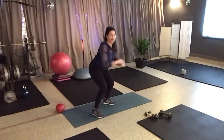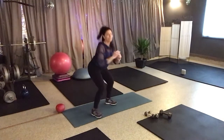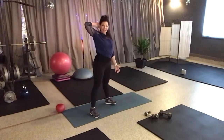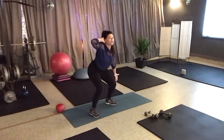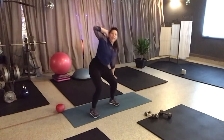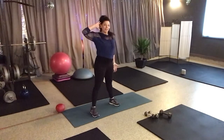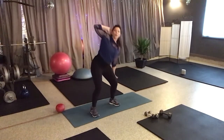Take the feet apart kind of wide. Keep the chest lifted. Then keep those going. Just take one hand behind the head. The other hand, turn the palm out. Now, what we're going to do is squat and go down towards this calf. Five, six — a little squat side bend.